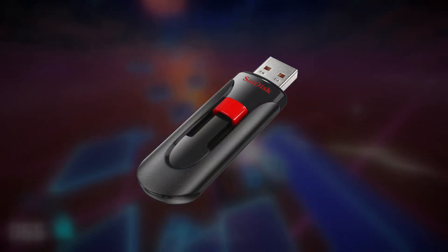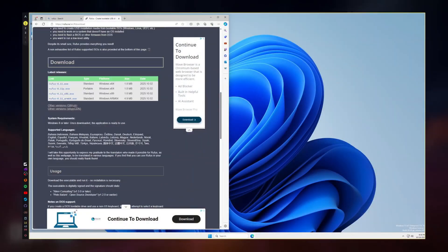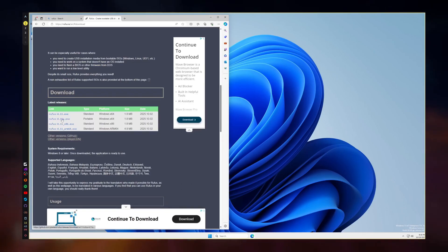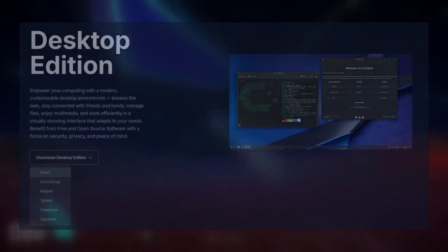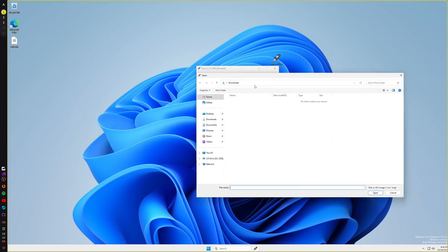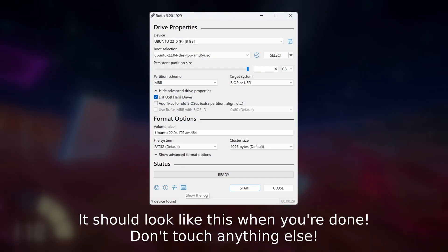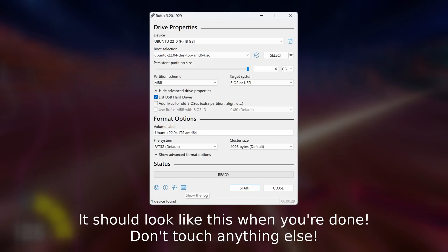First, make sure you have a USB stick that's around 4GB or larger. Then hop on a browser and go to download Rufus Portable. Next, go to your distro of choice's website and download their .iso file. From there, open Rufus and under Device, make sure your USB stick is selected. Then click on the Select button and pick the .iso that you downloaded. You're pretty much good to go — just press Start and wait for it to be done.